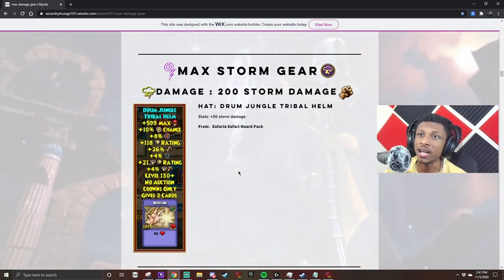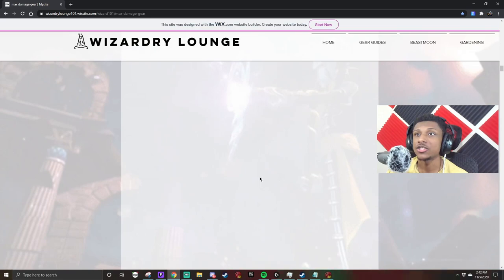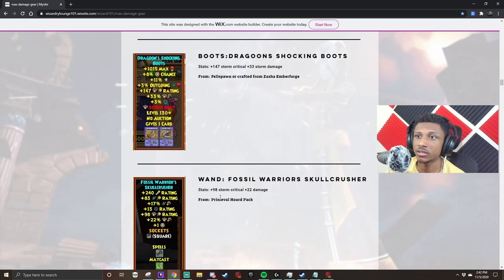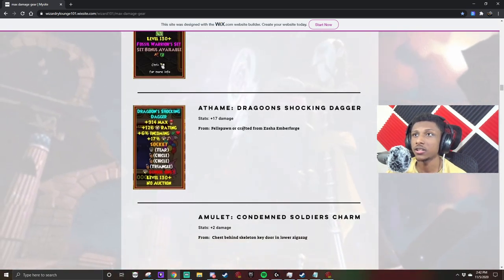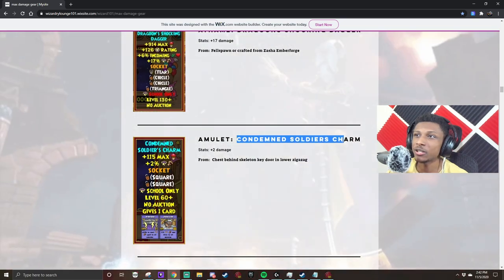For storm damage, we're going to use the Drum Jungle Tribal Helmet, which also drops from the same pack as the fire helmet. For the robe we're using the lower Zigzag investment piece that gives the most damage. You're using Dragoon Shocking Boots with the Fossil Avengers wand, and you're going to use a Dragoon Shocking Dagger.